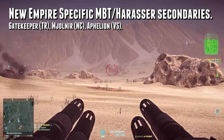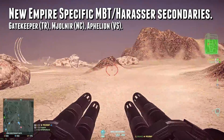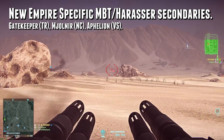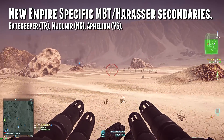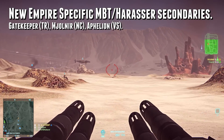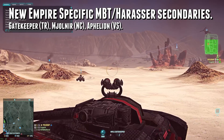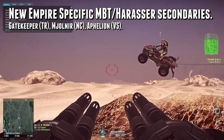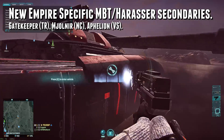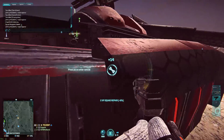Three new Empire-specific harasser and main battle tank secondary anti-vehicle weapons were released. That's the Gatekeeper for the TR, the Mjolnir for the NC, and the Aphelion for the VS. The Gatekeeper is meant to be a long-range weapon, while the other two are meant to be close-ranged. TR already had the Vulcan, NC had the Enforcer, and VS had the Saren, so the new weapons are meant to fill the gaps that were left in each faction's arsenal.